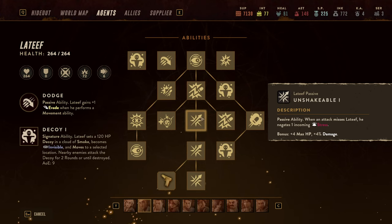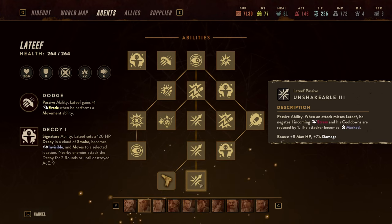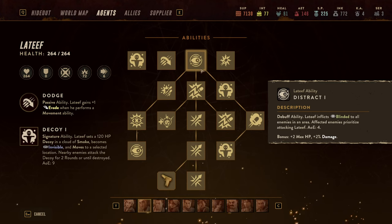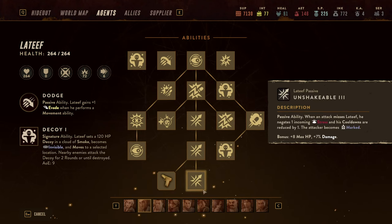On top of that Latif has Unshakable, which lets him negate incoming stress whenever he is missed. Later it marks targets, and his cooldowns are reduced by one when an enemy becomes marked and he reduces stress. So the core loop is: Distract a lot of enemies, they take shots at you, you kill or hit one with Running Shot, they shoot at you, you reduce stress, all of them become marked, your cooldowns are reduced for the next round — rinse and repeat.